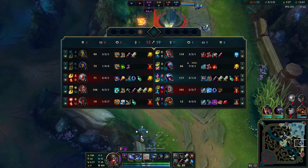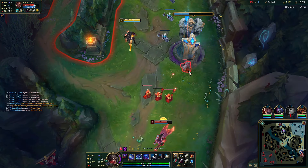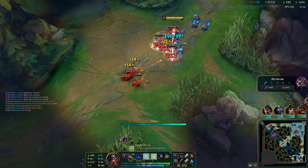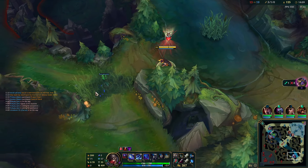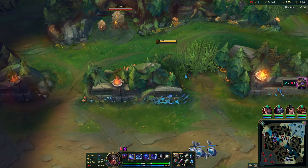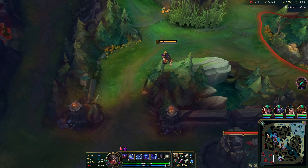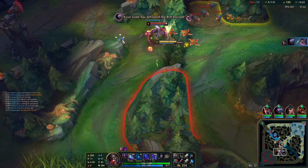I pop Teleport to bot side to catch the wave. I don't have ultimate so I can't do much — I'm just going to try to last-hit minions. Usually if you have ultimate you can wrap around and miss two or three CS in the meantime, but you can kill Lucian which is much better — you get more gold and deny the enemy. In the long run it's actually better to miss two minions, loop around, and kill the ADC. So here I'm looking to do something since I have ultimate, but I actually eat the wave under turret instead.